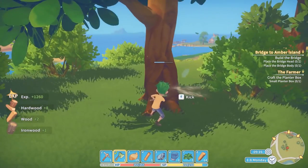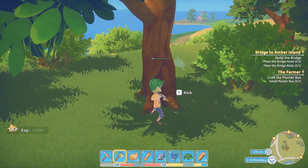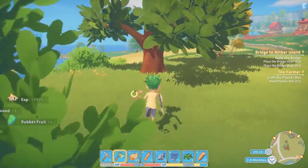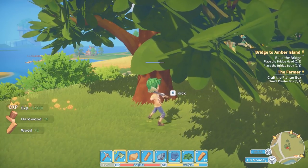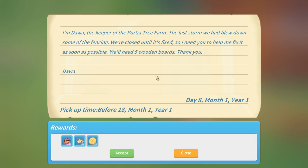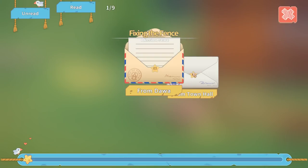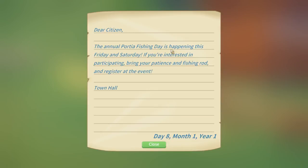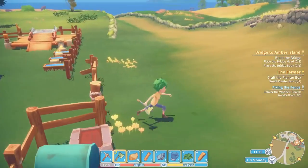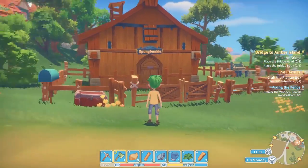Got some more ironwood. So I think we'll need to cut down three trees again — which is all very fun. So we're nearly done. I think we should be able to get the bridge done today. So there's a lot of waiting to be done. You can check the mail. Darwa: I'm Darwa, the keeper of the Portia Tree Farm. The last storm we had blew down some of the fencing — we're closing until it's fixed, so I need you to help me fix it as soon as possible. We'll need five wooden boards. We've got to do it before the 18th. Fishing day is happening this Friday and Saturday — bring your fishing rod and register for the event. I haven't even got a fishing rod yet.